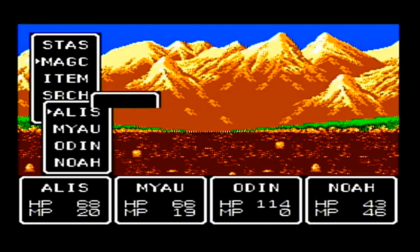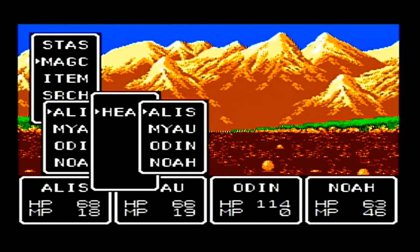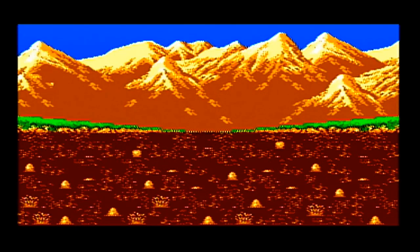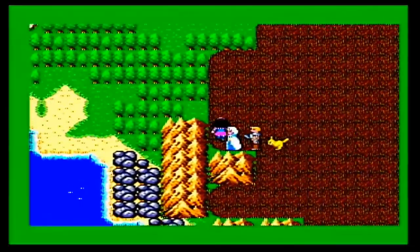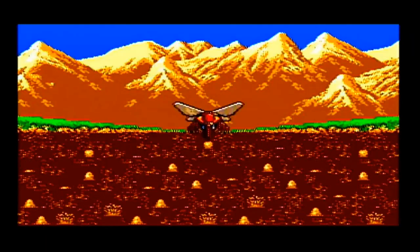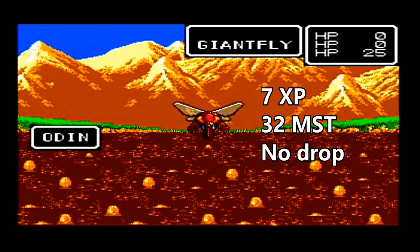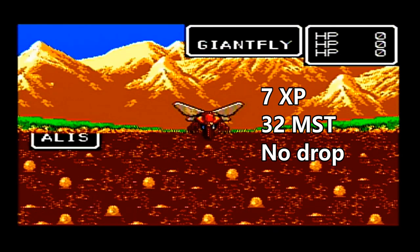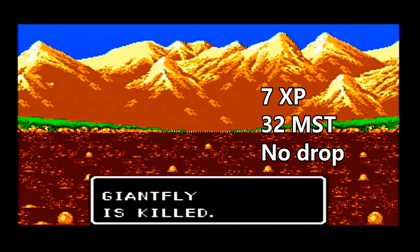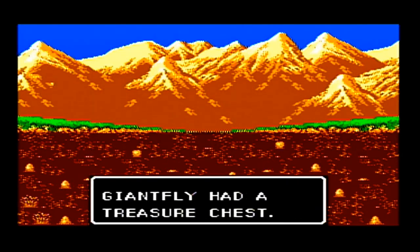Here's the terrible lava field we have to go through. Every step you take will take off two hit points from all your characters, so you want to check your hit points on occasion and heal up. Unlike Final Fantasy, you can get into random encounters in the lava. It's important to keep your hit points up because you may run into something tough. These flies aren't too tough, but other enemies you can run into here are serpent enemies. They're a little tougher, usually come in a small group, and have a flame breath that can deal decent damage.